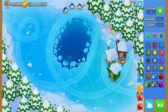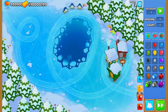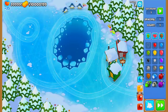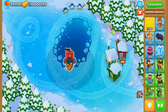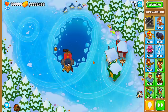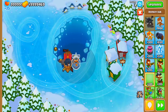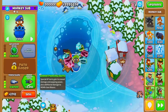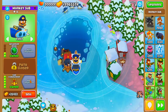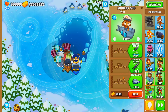Number four is going to be one of the top three CHIMPS strategies as of the 24.0 update — the Admiral Brickell strat. The main idea is to go for a bunch of Monkey Subs. First, go for the Sub Commander to increase the attack speed of all your subs. Then go for Preemptive Strike, which is more expensive but provides significant popping power against DDT bloons in the late game.